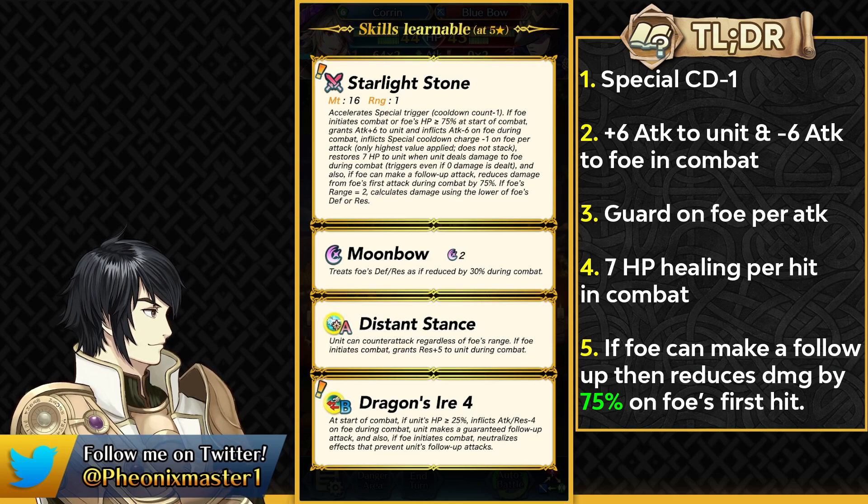This Corrin is going to be really slow and tanky, and he comes with the new skill Dragon's Ire 4. This skill can make a lot of slow dragons into much better mixed-phase units because Dragon's Ire 4 has an HP threshold and can inflict minus 4 attack and resistance on the foe during combat, and it gives guaranteed follow-up attack in both phases. Version 3 was only a better Quick Riposte, but this actually gives you the player phase for slow dragons — imagine a free-to-play dragon like Garen loving this skill. It also lets you bypass impact effects in enemy phase.